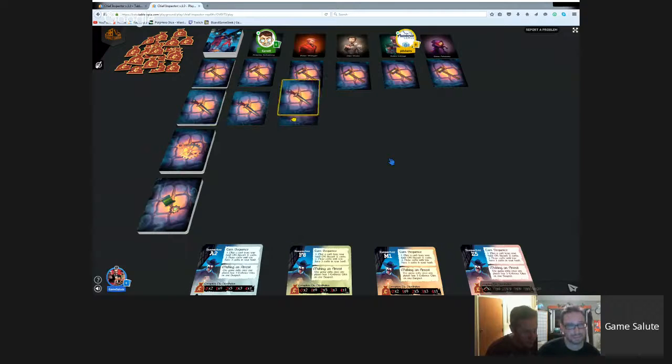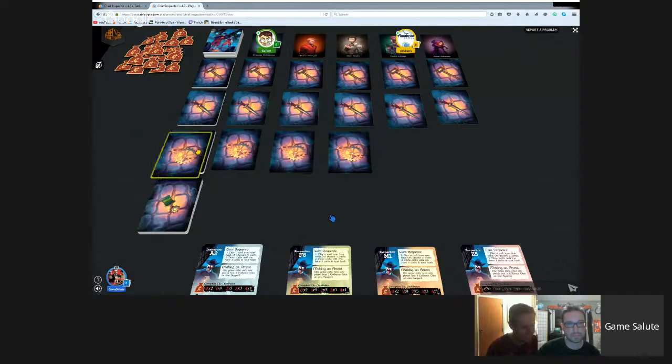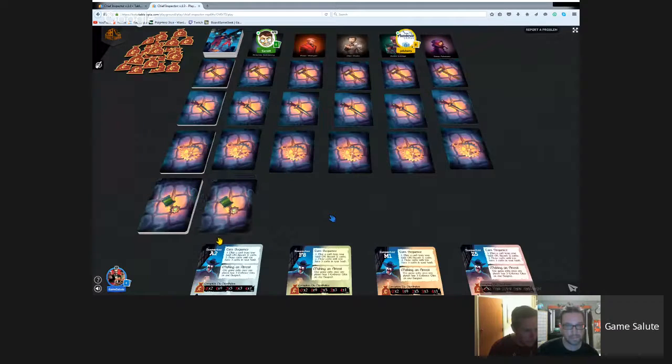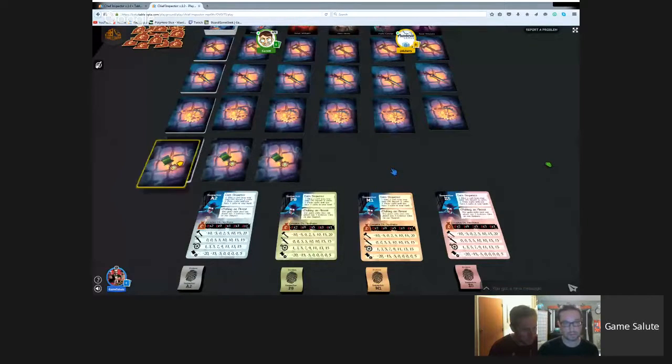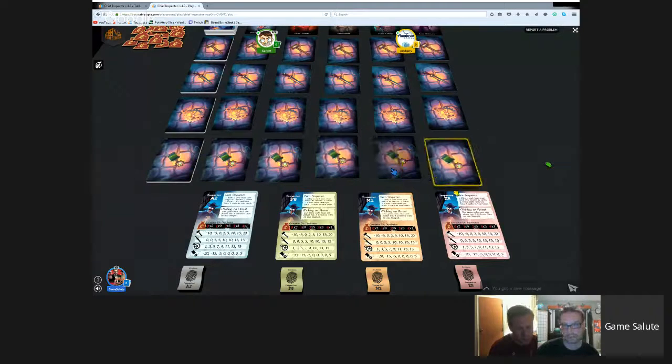Another attribute category is reputation - what other criminals say about them on the street, how big and bad they are. Then there's smarts. And there's status - whether they're an ordinary civilian, an ambassador, or even a secret agent. You could accidentally arrest someone who's an undercover agent, which you don't want to do. There are eight cards in each deck but we're only using five, so you're not sure which ones you're getting.